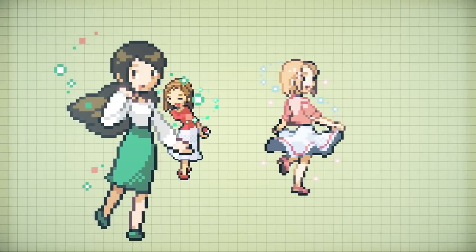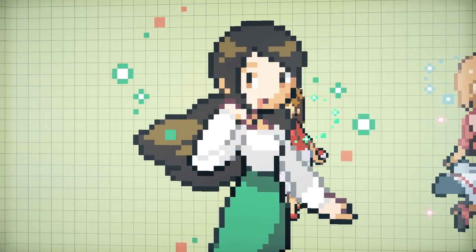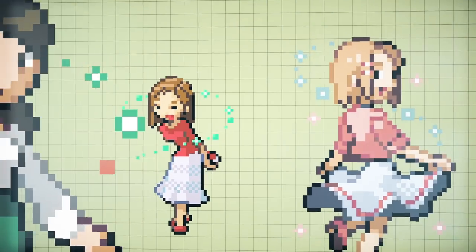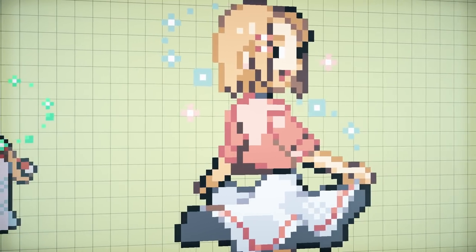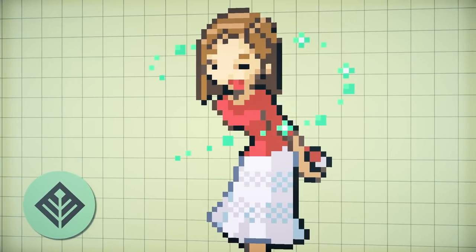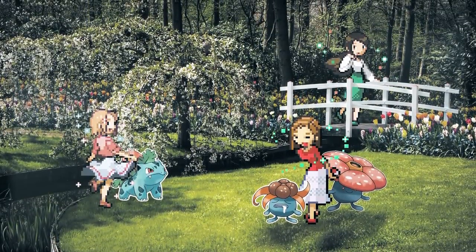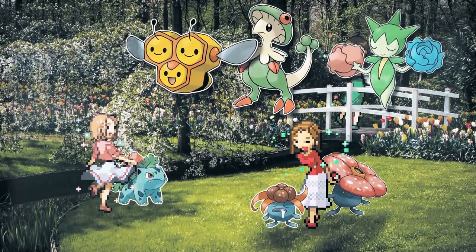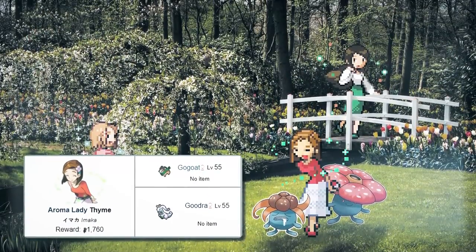The Aroma Lady class — flowery young women with magical sparkles swirling around them because they smell really really nice. They douse up on that perfume hard to hide the smell of death on their hands. They use grass type Pokemon and Pokemon known for smelling — I can't say smelling good because of Gloom and Vileplume. But Roselia, Breloom, Combee, Cherrim, even Tropius are common amongst them. And then one Aroma Lady uses a Goodra — I can't imagine those smelling any good.